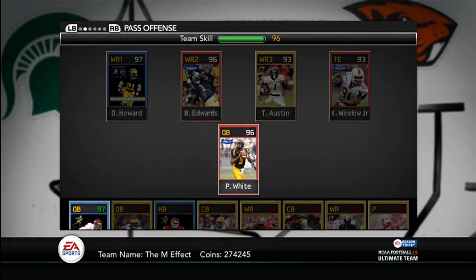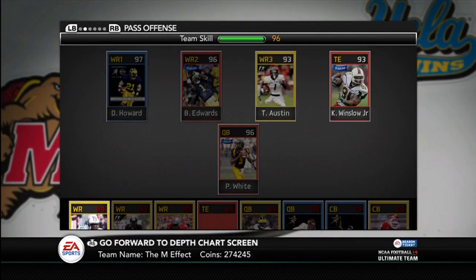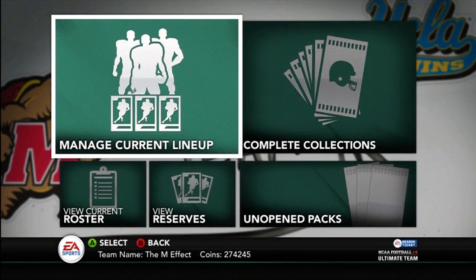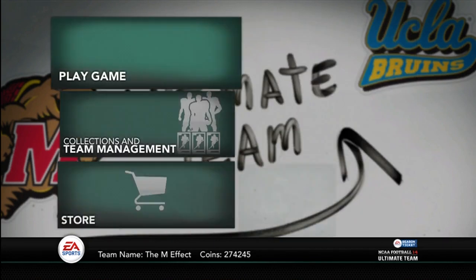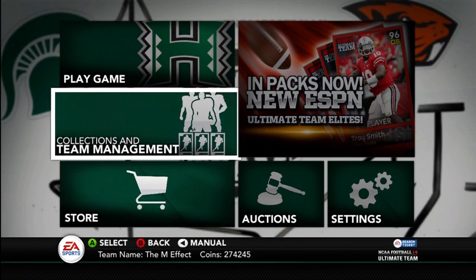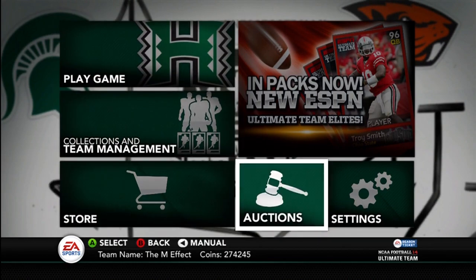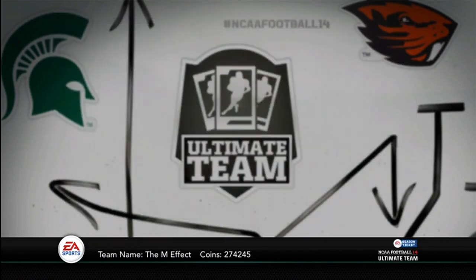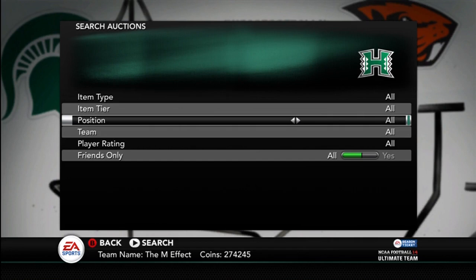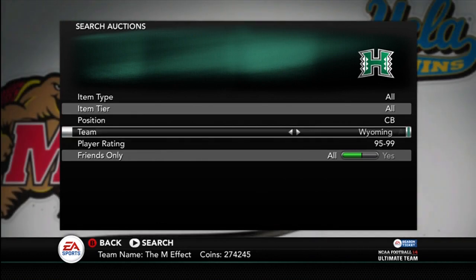Pat White was one of my favorite college quarterbacks. The year they went 11-1 and got beat by Pittsburgh in the last game — that was one of my favorite years watching Pat White and Steve Slayton. They were just a beast pair. They better be a dynamic duo, even though I don't think Pat White or Steve Slayton has a gold card, so they can't really have a dynamic duo, but they really should. Another good one would be Colt McCoy and Jordan Shipley. So here are these new cards.